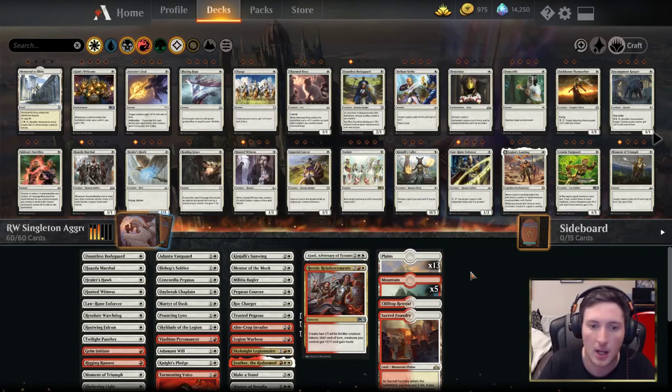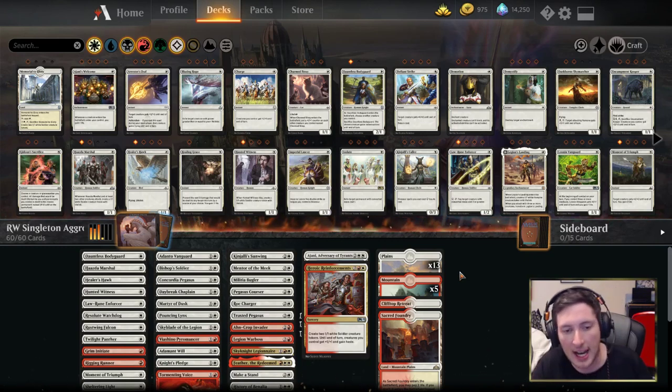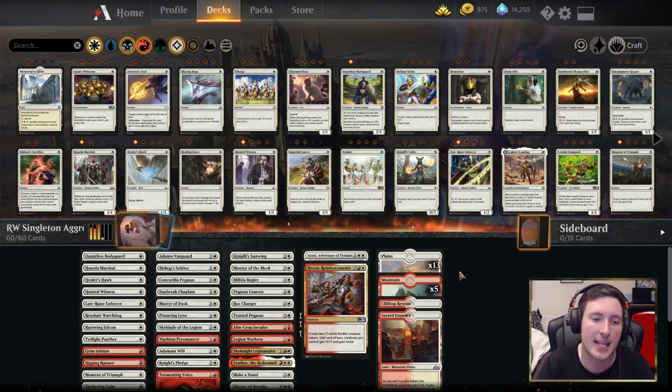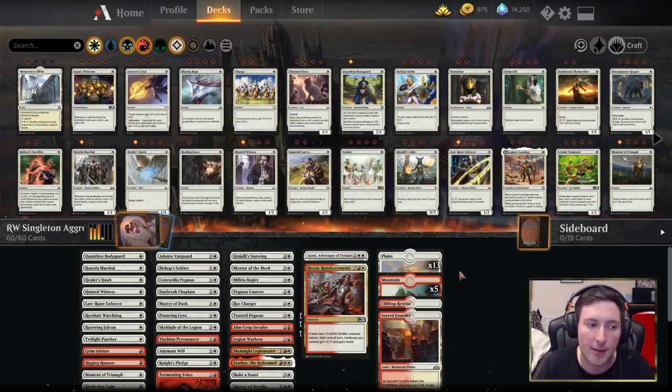The deck plays 20 lands split between 18 basics — 13 plains and 5 mountains — plus the two good red-white dual lands in Clifftop Retreat and Sacred Foundry. We don't want anything coming into play tapped when we have so many one drops; every land drop really matters. We don't have the time to play something like a Boros Guildgate that comes into play tapped. We really want to get cards cast, get the opponent dead, and if you're looking to get 15 wins quickly, I'd assume this deck would be a place you'd want to be.